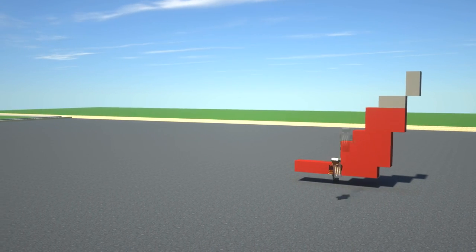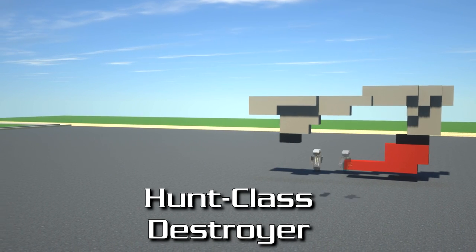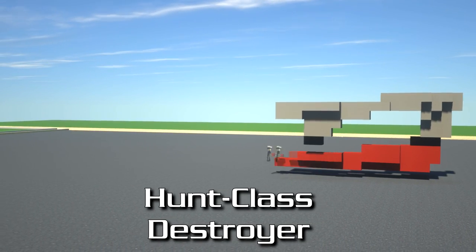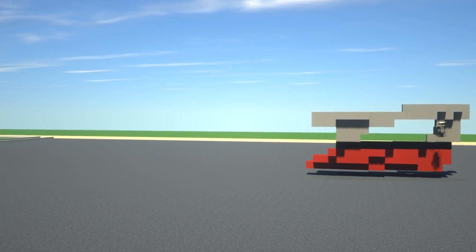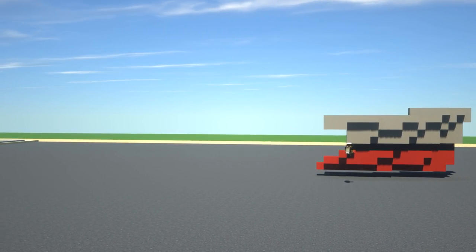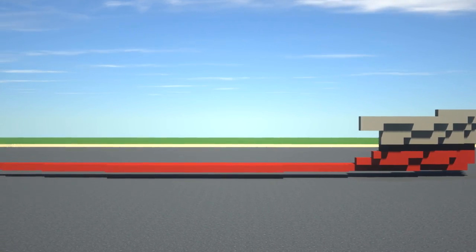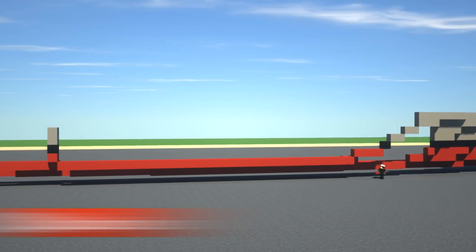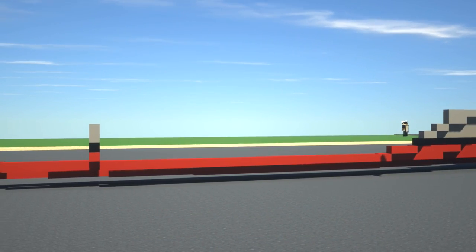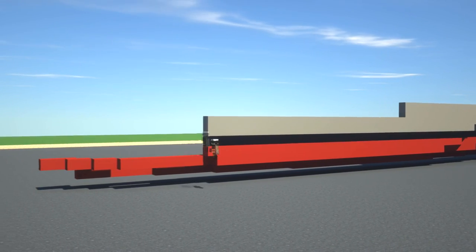Hi guys and welcome back to another Minecraft video. In this one I'm going to be building a Hunt-class destroyer. This was actually an escort destroyer during World War II used by the Royal Navy. It also got sold around the world after World War II. There were in fact 86 of these ships built, which is absolutely crazy. It was an escort destroyer used to escort convoys from the Mediterranean and also the Atlantic.